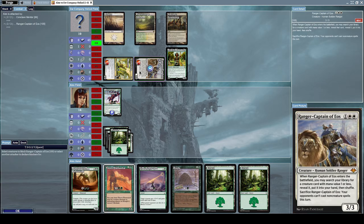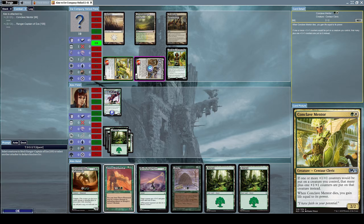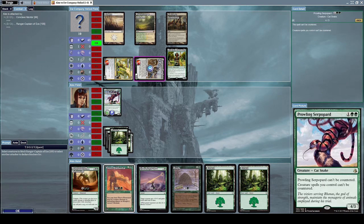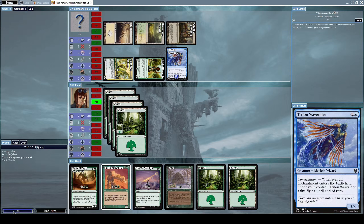He's attacking me with his Ranger Captain of Eos as well as another creature. I'd rather block his Ranger Captain of Eos with my Prowling Serpopard. He summoned a Triton Wave Rider, which is a 3/3 merfolk wizard creature with the Constellation effect — whenever an enchantment enters the battlefield under your control, Triton Wave Rider gains flying until end of turn.